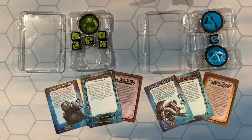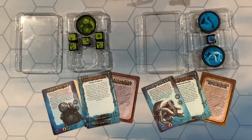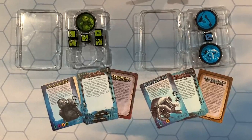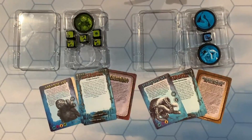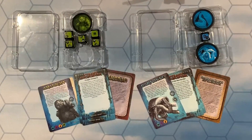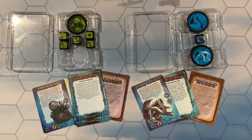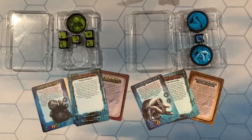In each tray, you will place the dice, chips, and cards of one of your Tyrants, allowing you to easily access everything you need for a given adventure. Please take note that not all of the trays will be full, and Noam's tray will have a few extra cousins in it if you've managed to buy the Troll family.